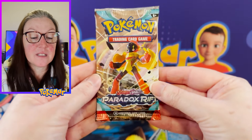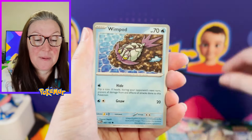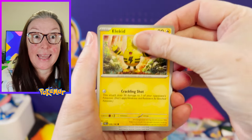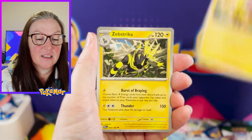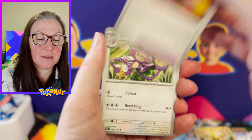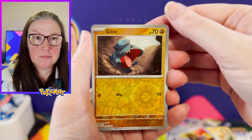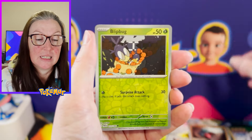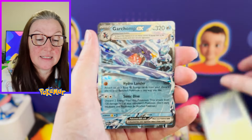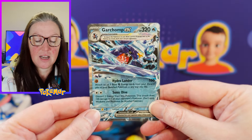Let's jump into Paradox Rift. Toxal looks very, very unhappy today. Lipard, Wimpod, Elikid, Zip Striker, Luxurious Cape, Ember Palm, Gible, Reverse, Lipbug Reverse, and oh — Garchomp EX! I really like that card.